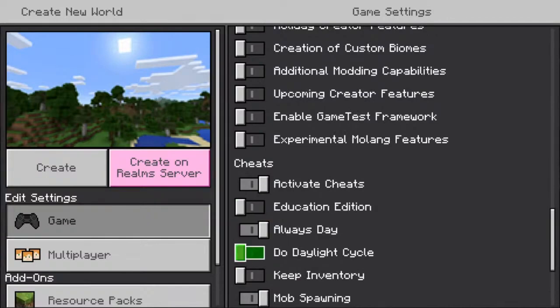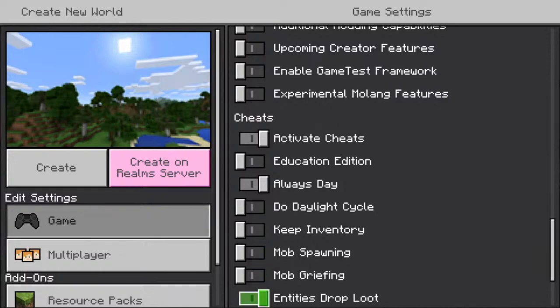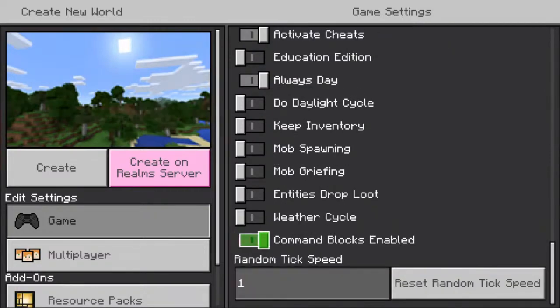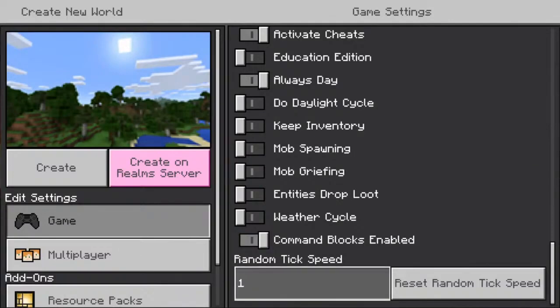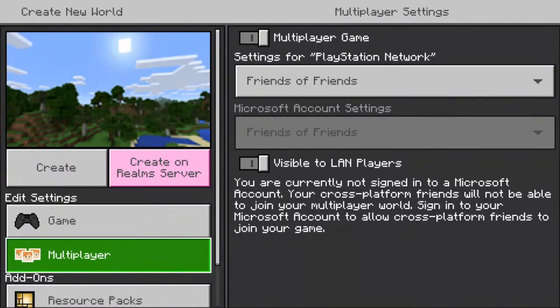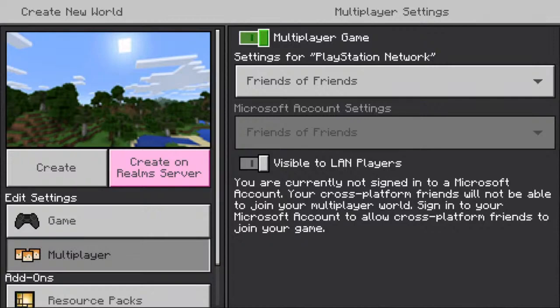Keep 'Always Day' on so it's easier to build. Turn mob spawning off and mob griefing off. Turn the weather cycle off — this is a big one. Once your city's up and running you can turn it back on, but while you're building, turn it off because rain is just irritating. Keep command blocks enabled. For multiplayer, I don't like it unless I've got someone I trust, because people have joined my world and blown it up or put lava everywhere.